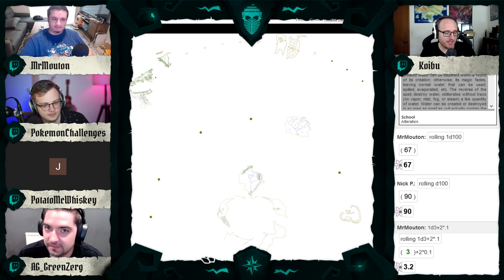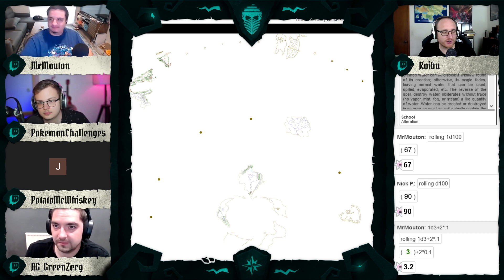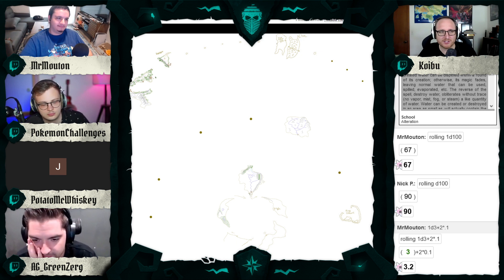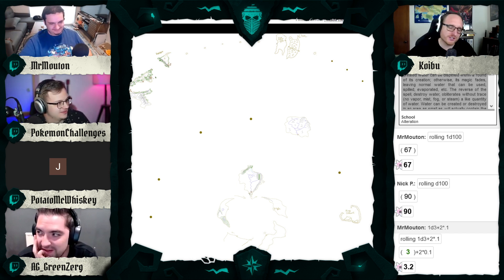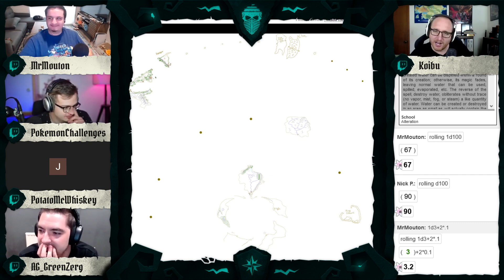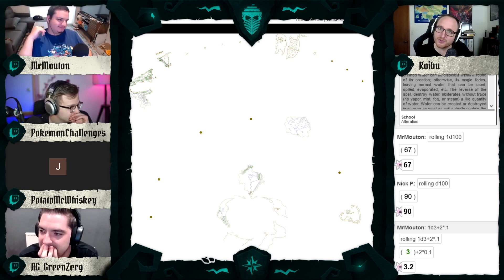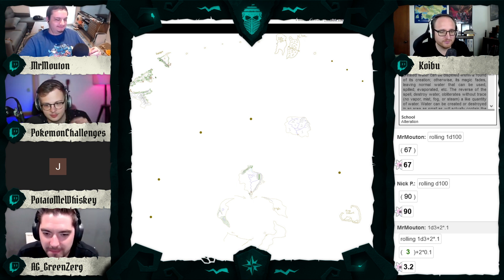One last mechanic: player characters will be rewarded with experience if at the start of each session they bring a fun fact about sailing, piracy, or nautical history. A two-minute historical take on sailing, or introducing a new position on a boat — if you want to come and educate the rest of the class with sailing or piracy related topics, extra XP will be doled out as an incentive.